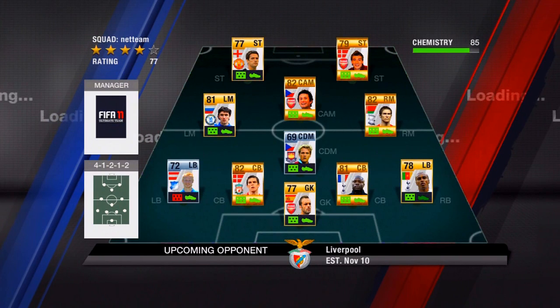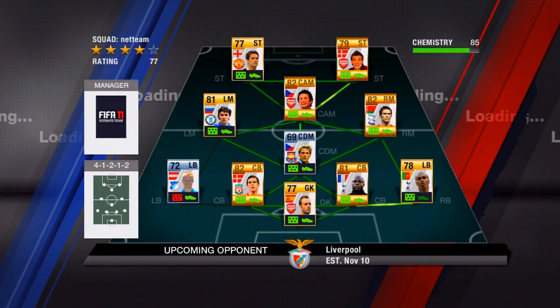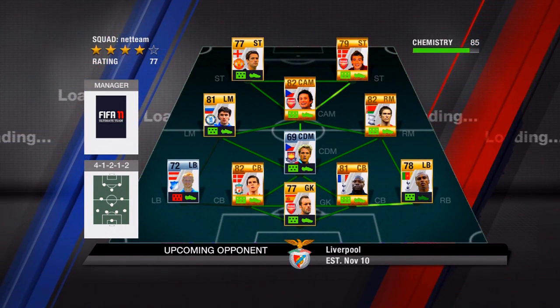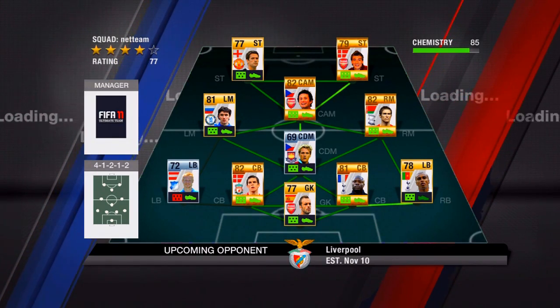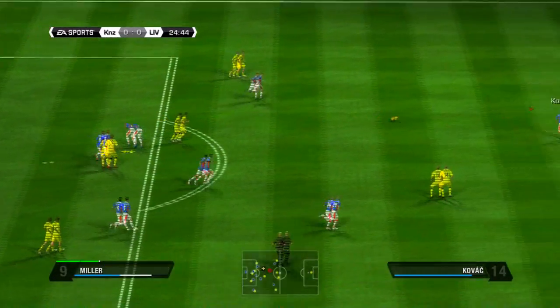I get put up against this guy who's got a Premiership side here. He's got a Premiership side with a few silvers — Kovac, centre defensive mid for West Ham, and a random left back. But as you can see he's got quite a strong side, not the strongest right enough but he's quite strong.